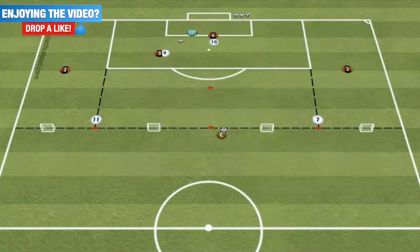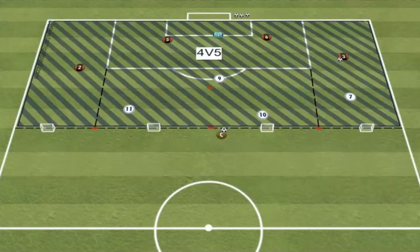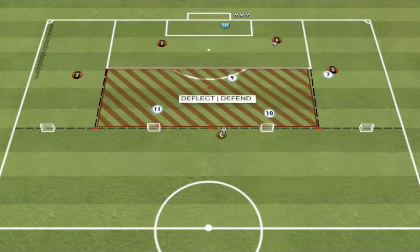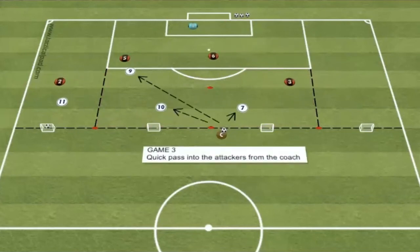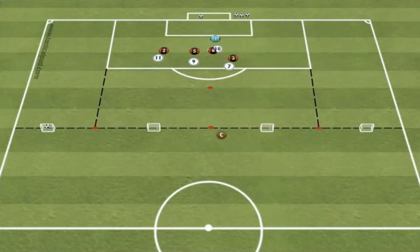Once a goal is scored or the ball goes dead, we move on to game number two, which is a 4v5 game in the whole other third of the pitch. The white team will look to put the Reds under pressure and see if they can score in the main goal, and the Reds will look to score in the mini goals. As soon as this game is finished and the ball goes dead, the coach will play a quick pass into the attackers — in this case the white team — who will look to go and score a goal. Once all three games have been completed, we start again with game number one.